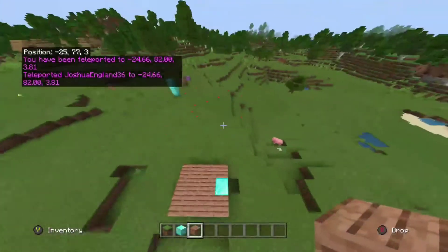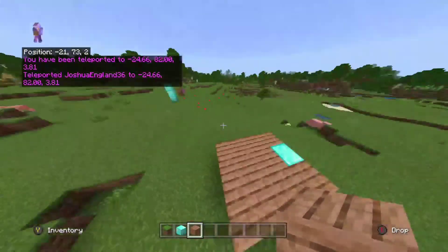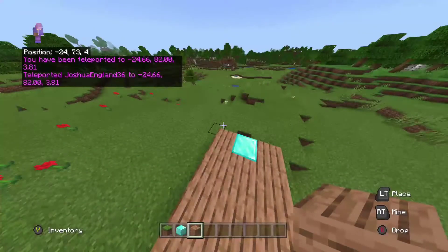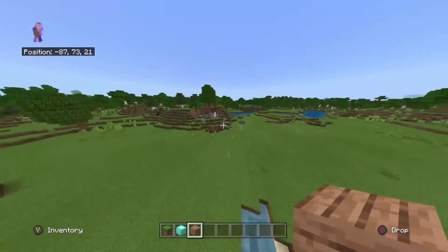So that's a repeating command block that teleports you upwards if you stand on the block. It looks really confusing at first, but the writing above it does really help. Just remember that tilde keys represent your current position, and whatever number you put after a tilde is how many blocks in that direction. If it's 10 on the last tilde that's 10 blocks above. The first tilde is left-right and the middle one is forward-back - different axes.